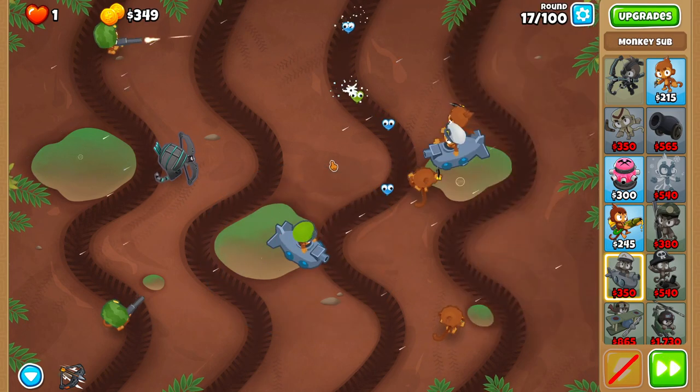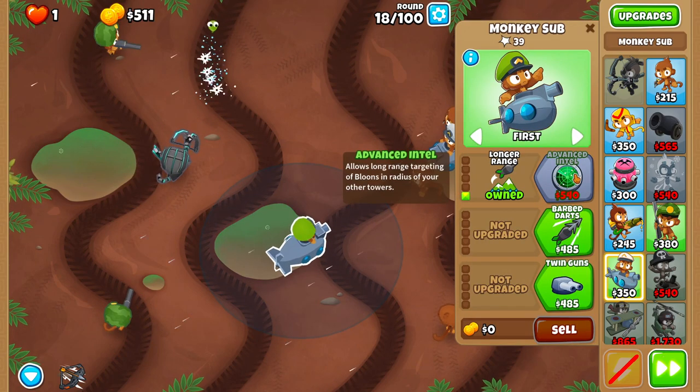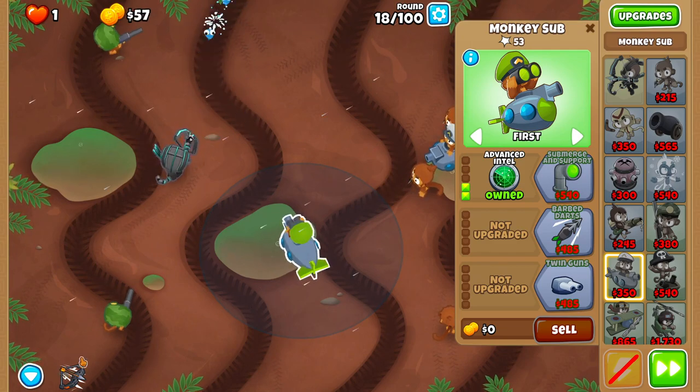Give your Sub longer range before the start of round seventeen — it's not critical for the round, but do it anyway. For round eighteen, upgrade your Sub to Advanced Intel as soon as possible.